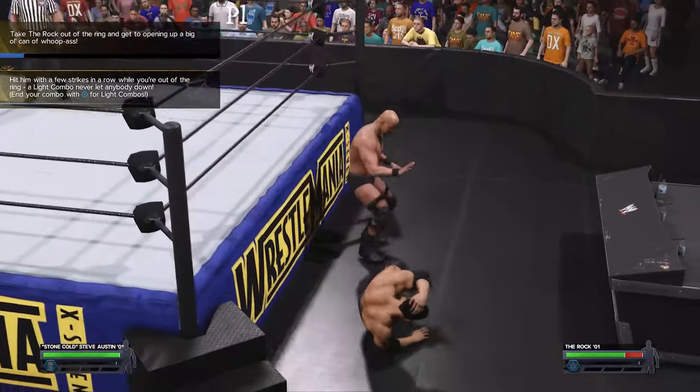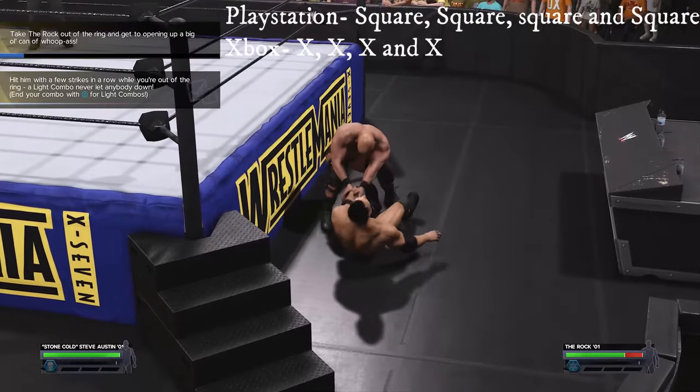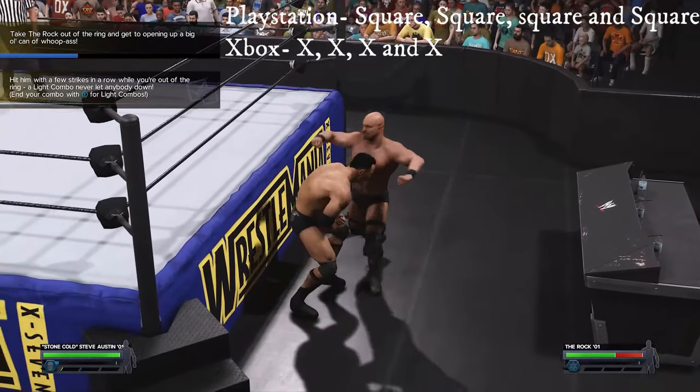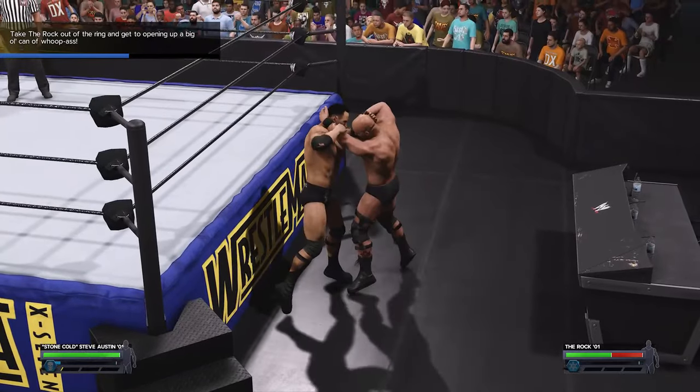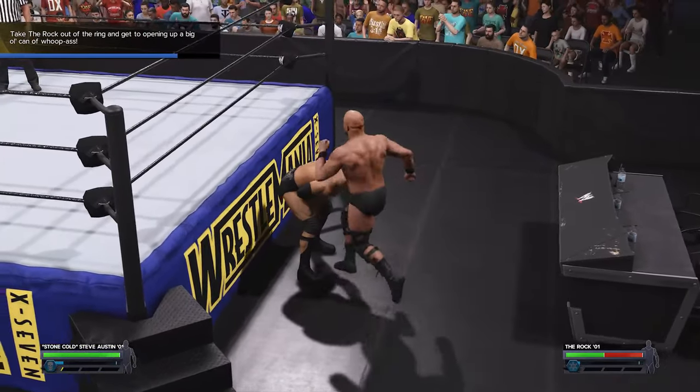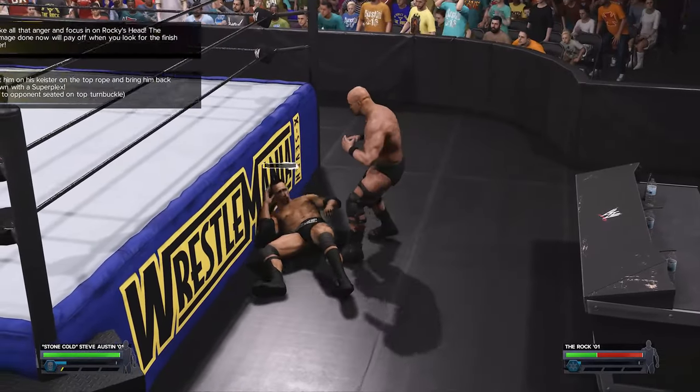The first three objectives tie in together. First, do a strong Irish whip and get the Rock out of the ring, then follow the Rock outside the ring and do a light combo for the second objective by pressing four light strikes in succession to a standing facing Rock, and then do some more damage until the third objective is complete.